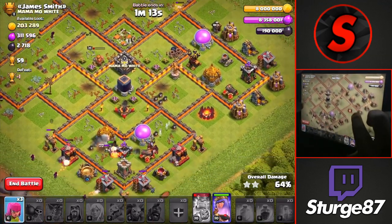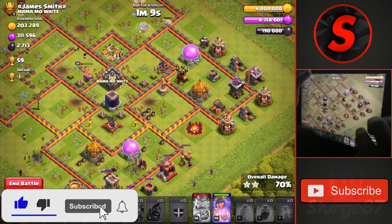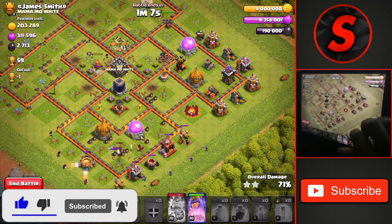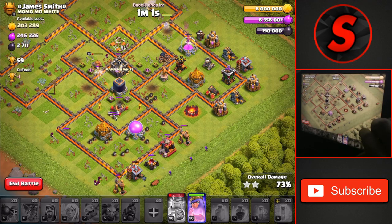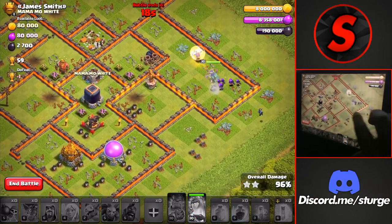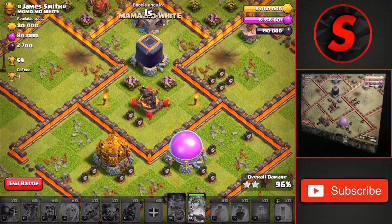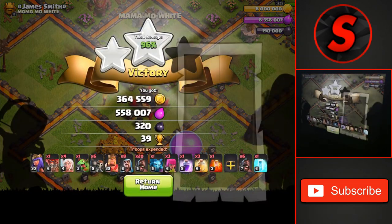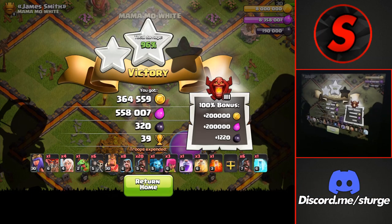That wizard tower going down, up to 64%, and we got the two-star from the queen attacking and taking down the Town Hall. Dropping some cleanup troops towards the bottom — this was looking pretty good to get a three-star against this Town Hall 10, but speeding it up we did end up only getting about 98%, two-star. Getting around 39 trophies, but still a decent attack against a Town Hall 10 using the Queen Charge Mass Hog Riders.